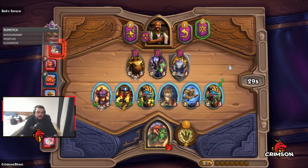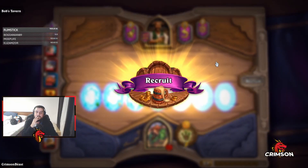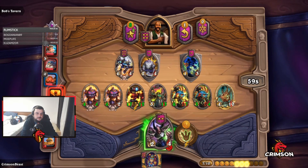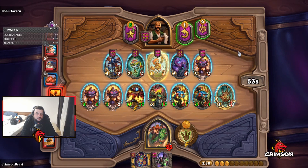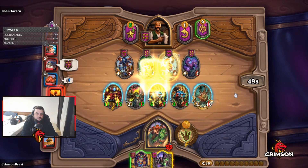From here on out, you want to stay at tavern 3 and build up your board for a few rounds. You can upgrade it to tier 4 if you feel your minions are weak so you can find better options, but ideally you want to find that triple. Once you find it, never buy it the same turn. You want to freeze and wait for the next round where you can go to tavern 4, combine the triple and find a powerful 5 drop such as Brann, Enforcer, Junkbot, Goldrin and so on.